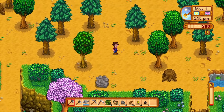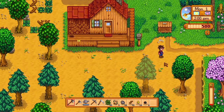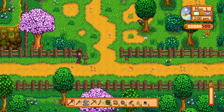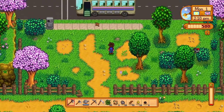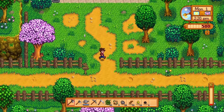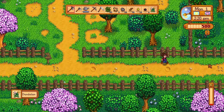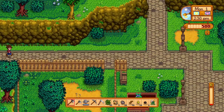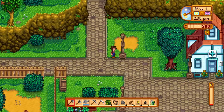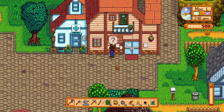It's going to be really low. I think I'm going to go to Pierre's. So this is spring. This is the bus stop up here — the bus stop is where you go to the desert, but that's later on in the game. You have to complete the community center challenges. You guys can look all this up — if you hear anything you don't know, especially if you're new to the game, just go on the Stardew Valley wiki and search up whatever you want to know.